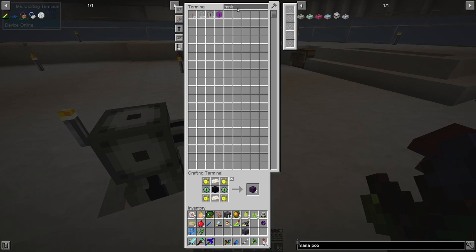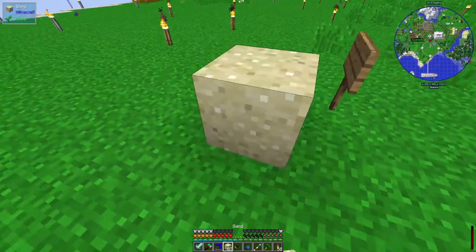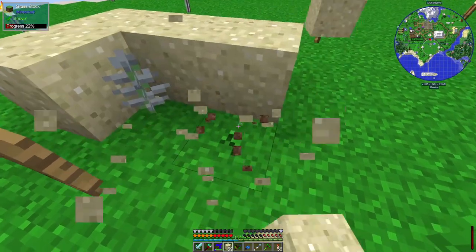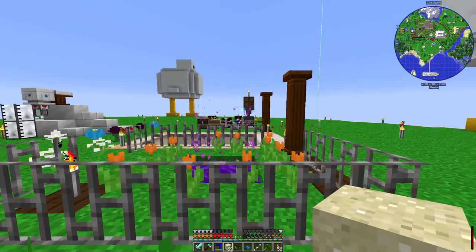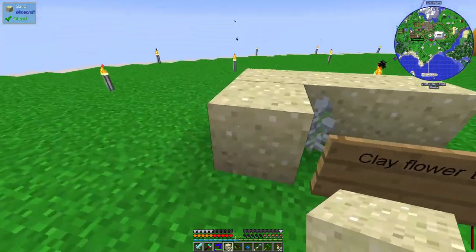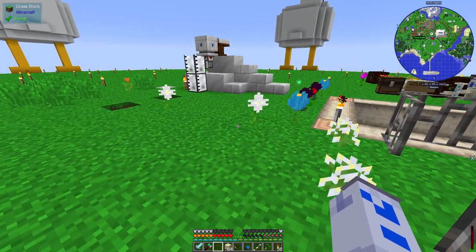I came over to the computer system, got some sand, and went up to the clay flower. But it turns out it needs to be supplied with mana to work — I'd need a mana spreader over there to zap it. So this won't actually work for now, but in general it'll be a way of making clay out of nothing, which is quite nice. Let me dig this back up so there's no evidence of my mistakes — not like I'm making a YouTube video that will be seen by dozens of people. Dozens!